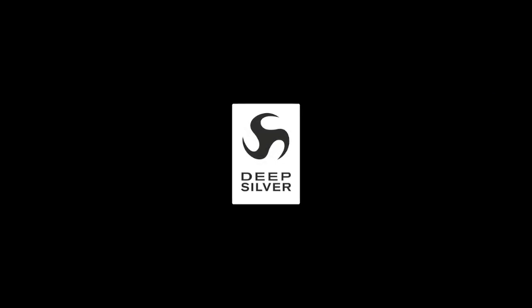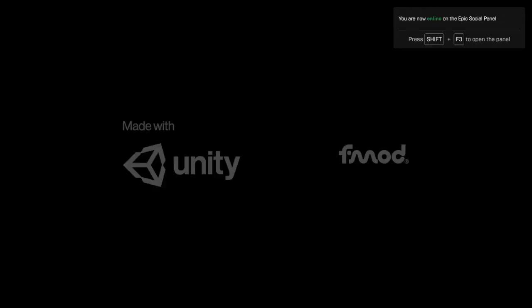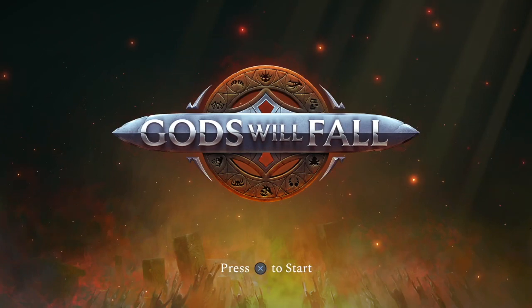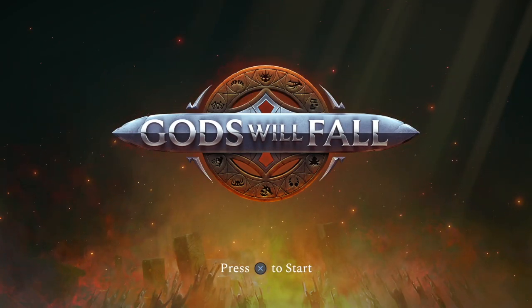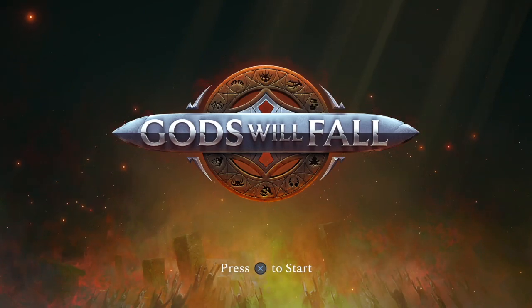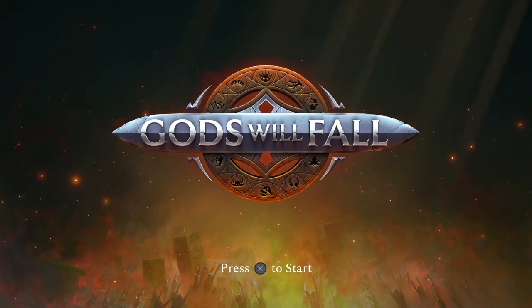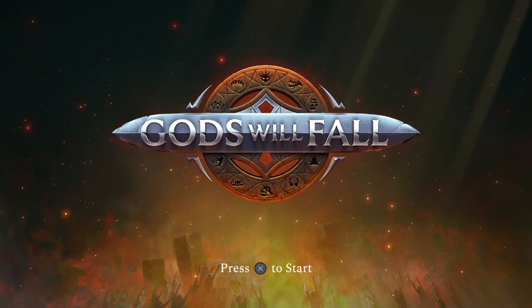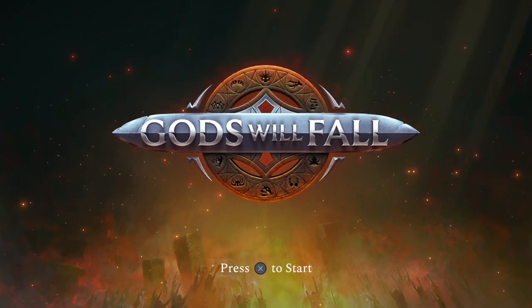Gods Will Fall was released in late January 2021, developed by Clever Beans and published by Deep Silver. Set in a world controlled by cruel gods whose torturous rule over humanity has lasted millennia, you set out to defeat each of these gods to release the realm from their control. This Celtic-themed cross between an ARPG, roguelike, and a souls-like game does a great job of giving you basic controls intro, but largely leaves you to your own devices to figure out how best to work through the god realms and progress through the game.